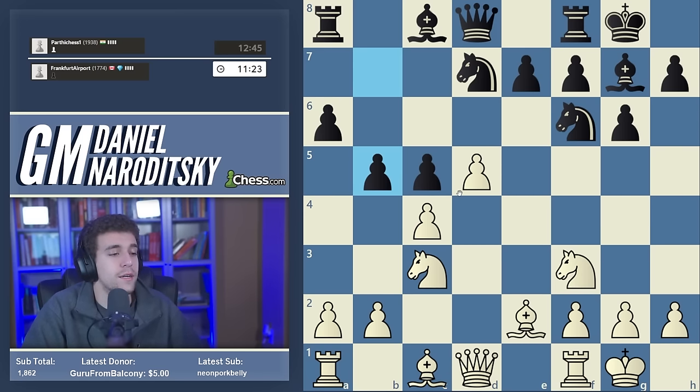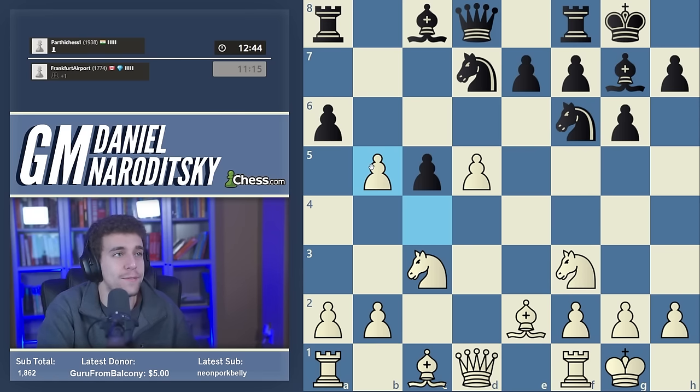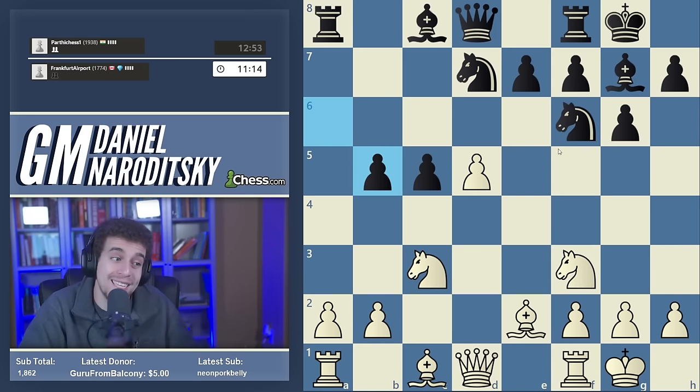I'm pretty impressed that he was able to come up with this idea because it takes knowledge of Benko gambit-style concepts, but I'm pretty skeptical about its soundness. We need to call the bluff because otherwise we allow this pawn to get to b4 or allow black to take on c4. We might as well accept the sacrifice — black takes back. There's no question that we're going to take the pawn on b5.